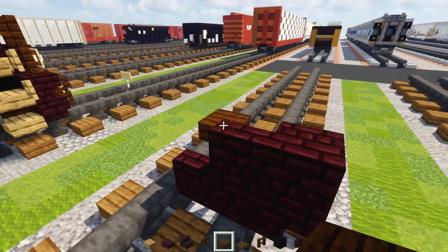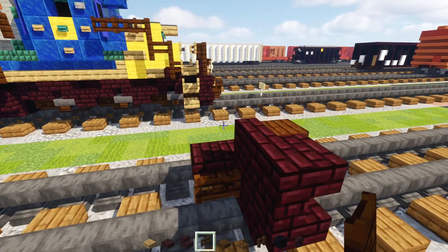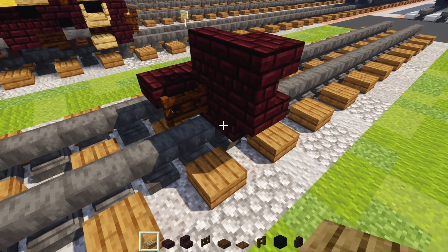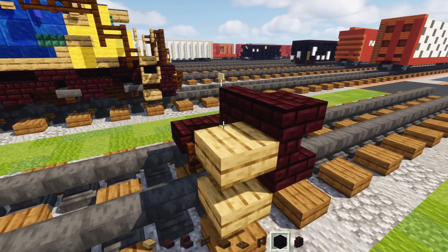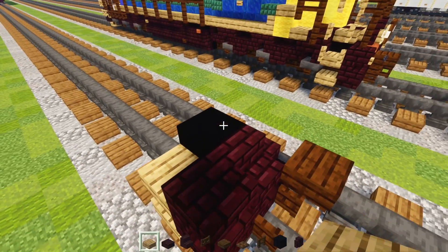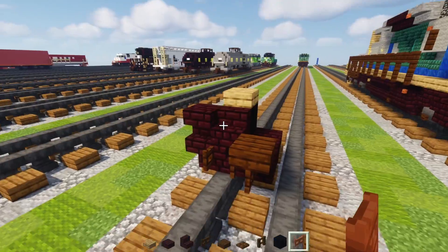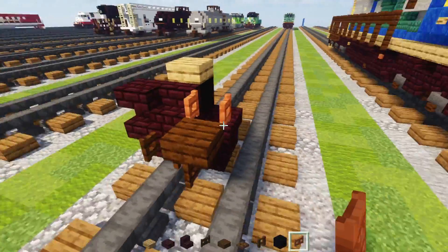Then we'll go to the back — upside down nether brick stairs, dark oak fence gate in front of it. Then oak slab; we're going to add two here. Add black concrete over here, oak slab on top. We'll also need an acacia fence gate — open that up towards the front.